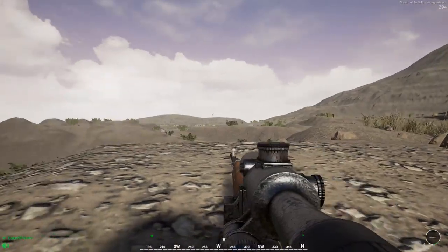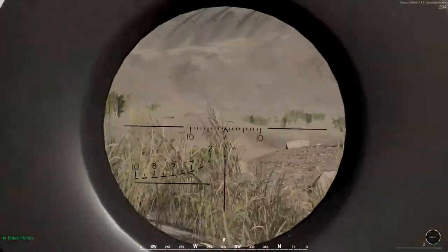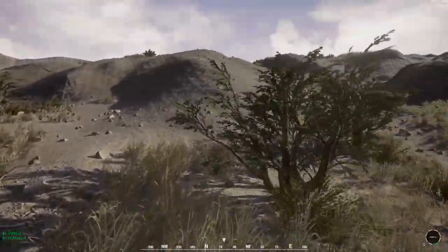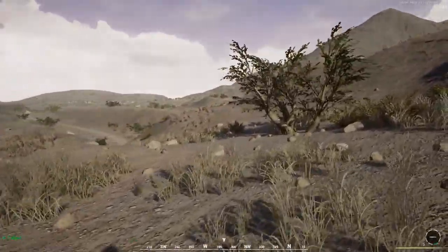Squad, get a rally going down here where we're all at. Come to us — whatever your name is. We're in the compound directly west-west. Sniper on the hill, southwest.